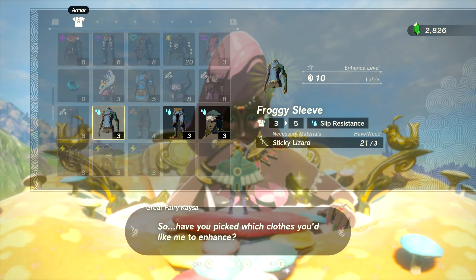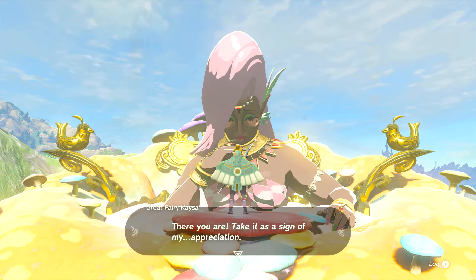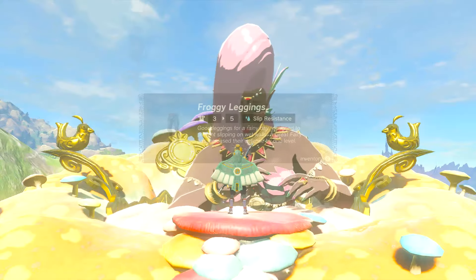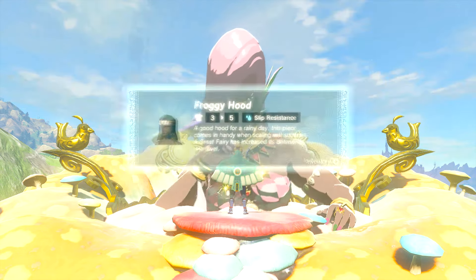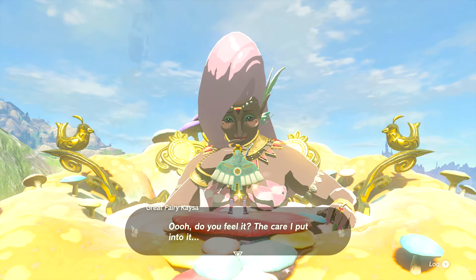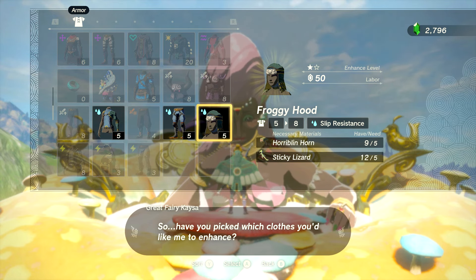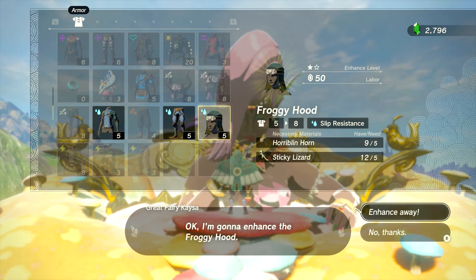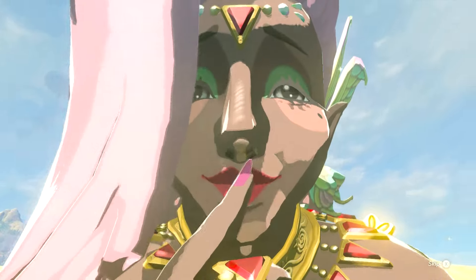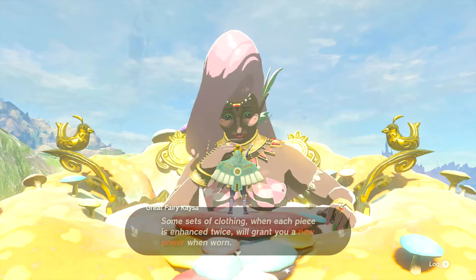The Froggy suit - we need Sticky Lizards. Fortunately, we have them. Got the Froggy Sleeve. Whatever I need for the next piece, I have it too. Alright, that's all three. Whatever we need for level two, we have it for at least one of them. It is Harblend Horns and Sticky Lizards again. As many of those as I've killed, I'm surprised I only have nine - I probably sold some stupidly. I didn't start looking at that list until halfway into the playthrough.